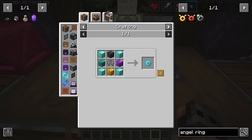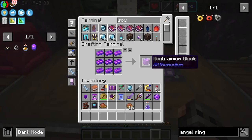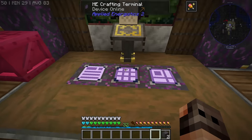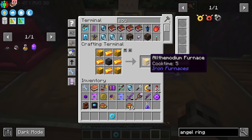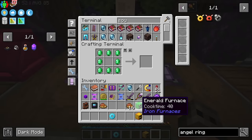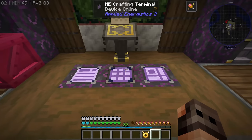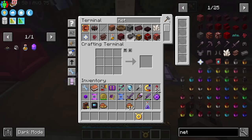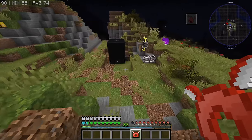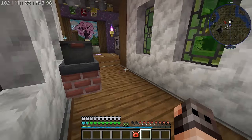Now we should start making our angel ring. I just realized I might not have diamonds. Netherite is not a problem - we still have two blocks. Here is my diamond ring. I do understand that I have one netherite furnace, so one allthemodium furnace. We just need one more. Ladies and gentlemen, the angel ring. This one is kind of garbage - it works with experience. If we want the good one, we have to upgrade it to the energetic angel ring, which is actually not that expensive. We also need to wirelessly charge it, but we will do that later on. Then we shall wirelessly charge it.